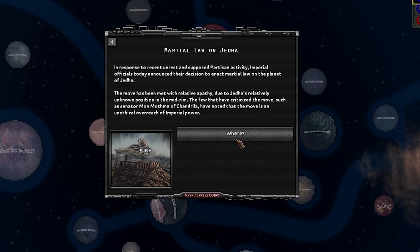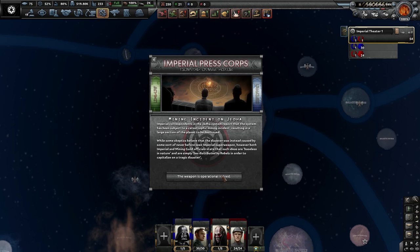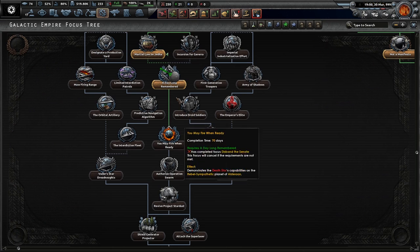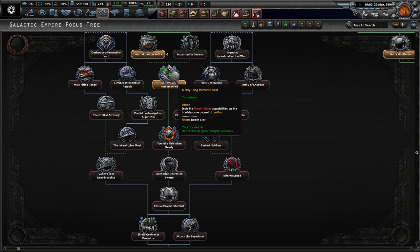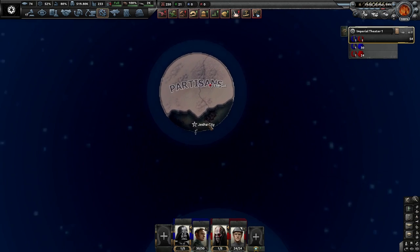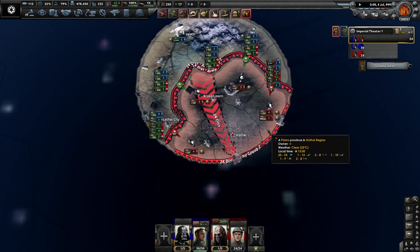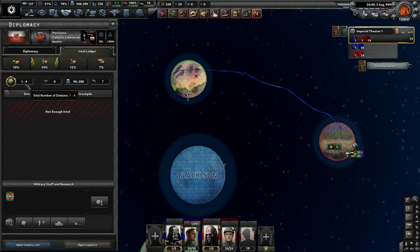We have declared martial law on Jedha in response to the partisan activity there. Excuse me? The Imperial Partisan War has kicked off? The Minin' Incident on Jedha — right, I know why that war kicked off. We tested the Death Star's capabilities on Jedha, so that's what the Minin' Incident was — it was me blowing the hell out of it. Hopefully the Inquisitor's gonna have a fun old time over here and push them back. It would appear we've just killed off the majority of the Partisans' troops on the other planet.